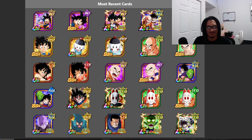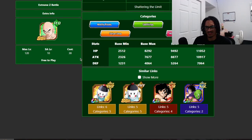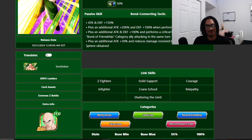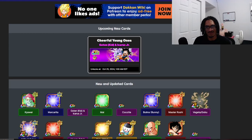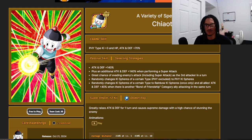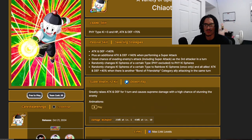Tien's best linker partner is absolutely Chiaotzu — you're going to run Chiaotzu right next to him. He's only on two 200% leader skills. Moving to Chiaotzu: he gets 140% attack and 140% attack and defense when performing a super attack. He also has a 70% chance to dodge as the third attacker in the turn. He randomly changes Ki spheres of a certain type to PHY unrestricted, and randomly changes Ki spheres of a certain type to rainbow — once only.